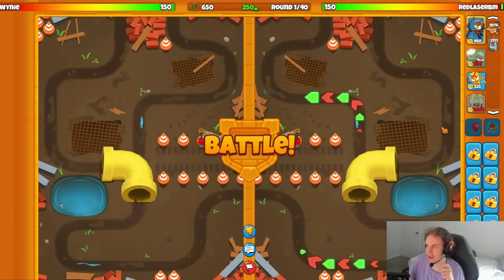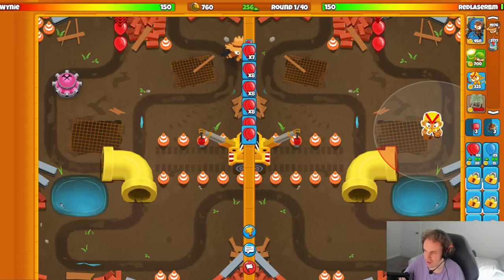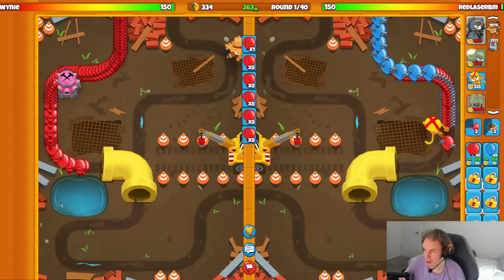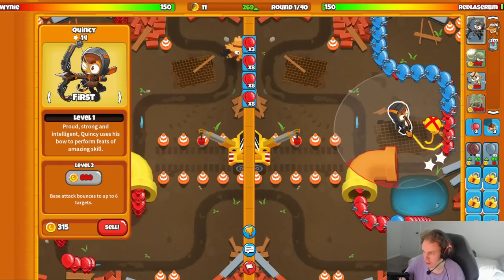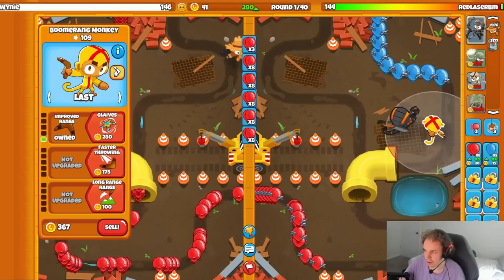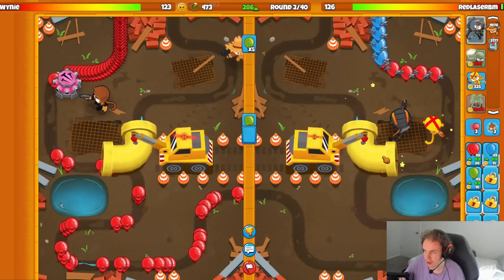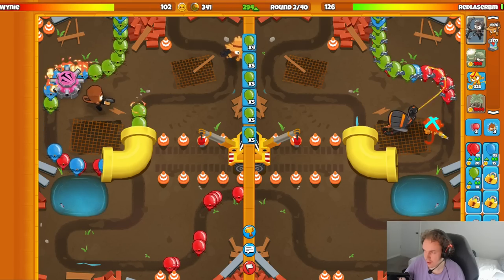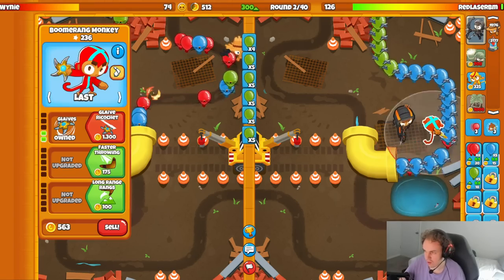Our next match is against Whitney on the map Building Site with the same strategy. I don't think this strategy is very good on Building Site, so this will be interesting. I'll place my boomerang right here - seems like a decent boomerang spot to start off on. We'll place Quincy down here as well. I feel like boomerang is just not the best on this map, especially with the pipe in the middle - it just blocks the boomerang throws. This is actually a pretty good boomerang spot though, I kind of just cooked it up.